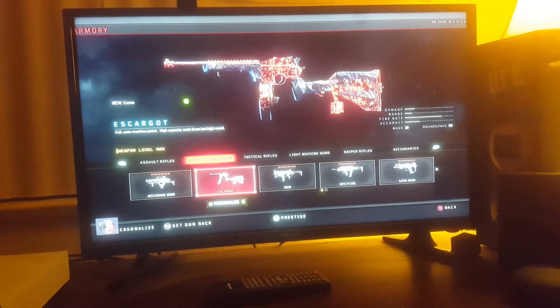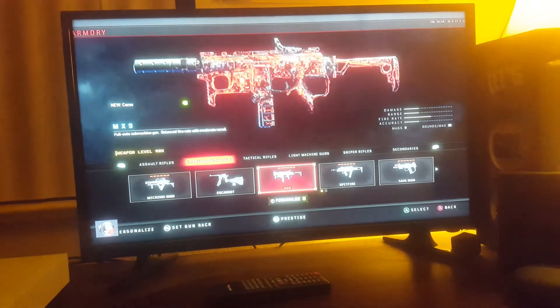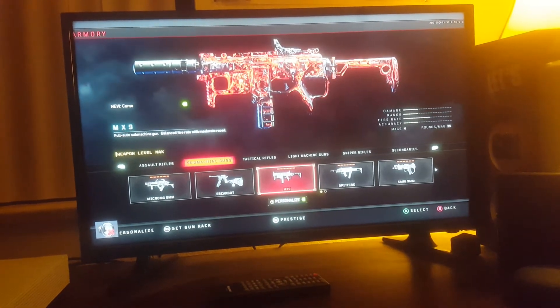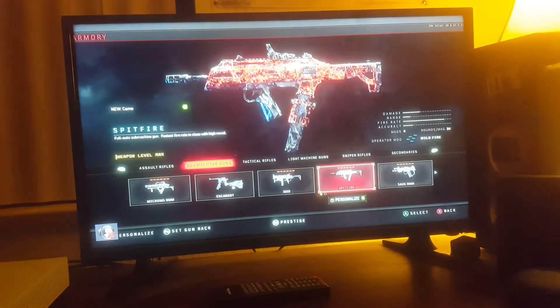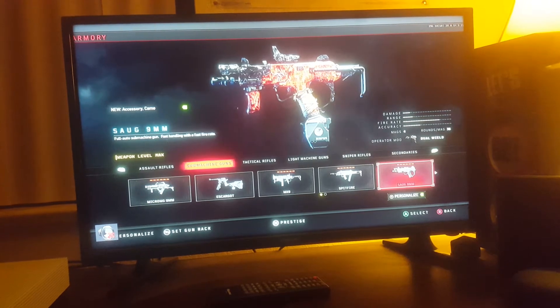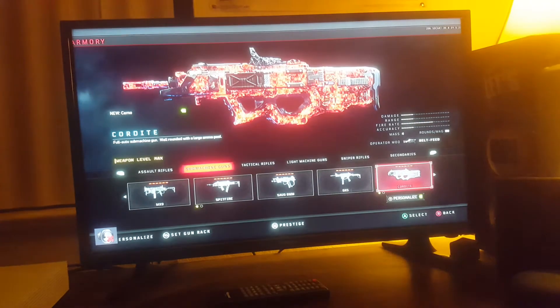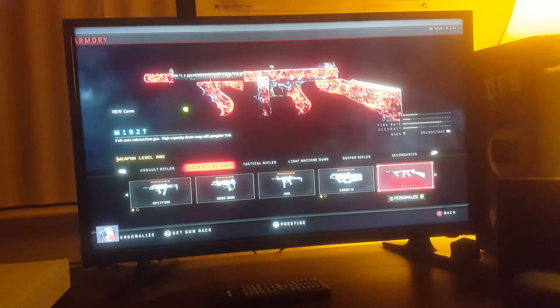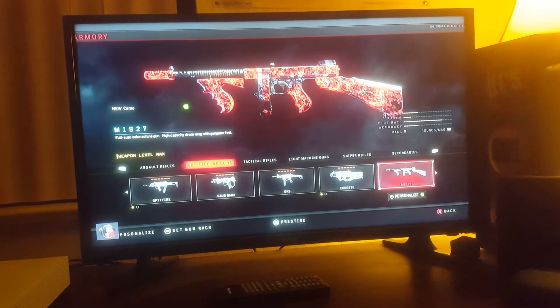For submachine guns, you need the Esprin, the NX-9, the Spitfire, the SOG 9mm, the GKS, the Akashka, and the M19-27 — also known as the Tommy Gun.